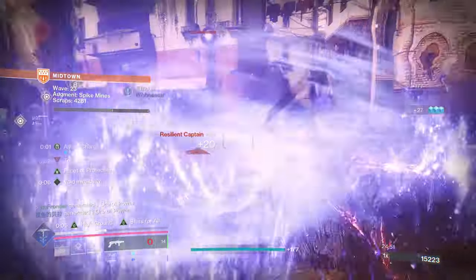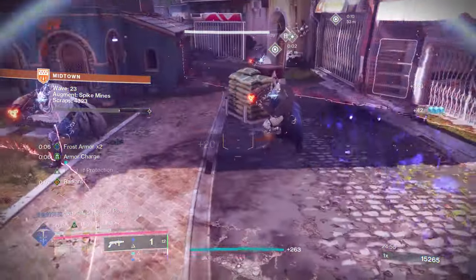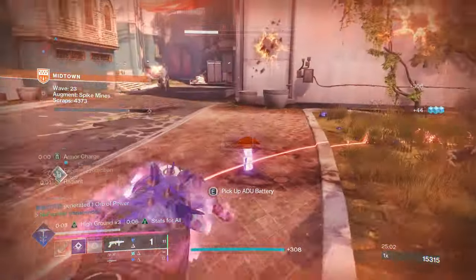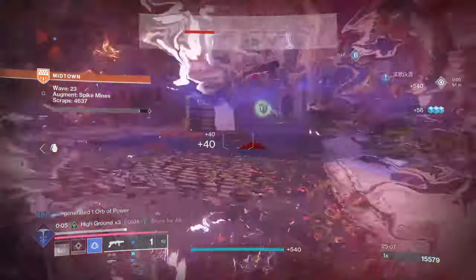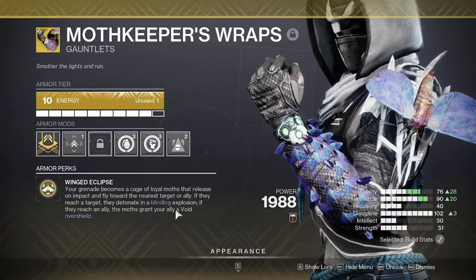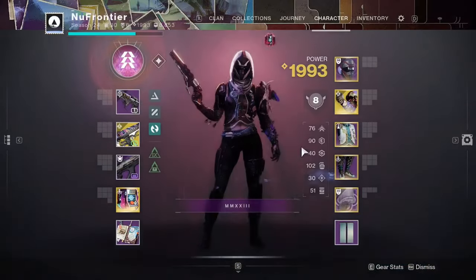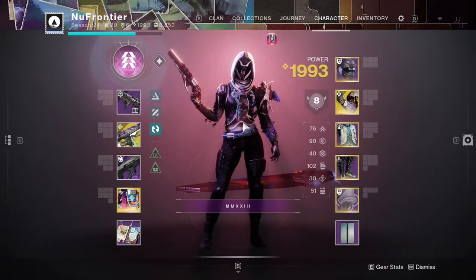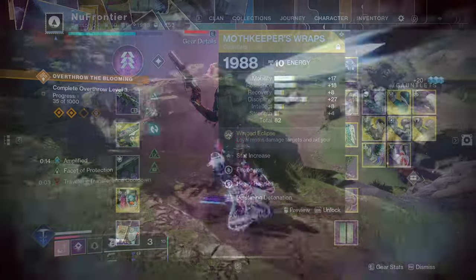The beauty of this exotic is that blinding is a really strong offensive perk, but it can also be defensive to keep yourself alive. More importantly, the void overshield adds a defensive option — you can use the Moth Keeper on yourself to gain an overshield and sustain. The MVP outside of Moth Keepers Wraps is Tessellation, which is a pretty underutilized weapon at the moment.